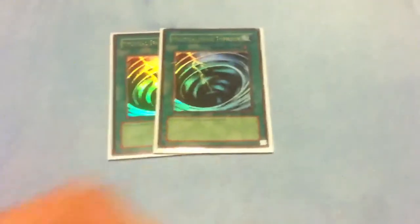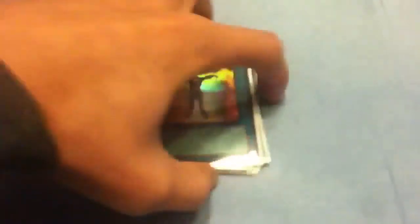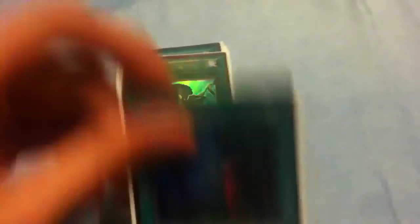That's my monsters. For spells: two MSTs — I don't like three main board. One for One, Scapegoat, Book of Moon, Enemy Controller, Pot of Avarice, a German one, Mind Control, Monster Reborn, Heavy Storm, Dark Hole, and Foolish Burial. Pretty standard on spells.